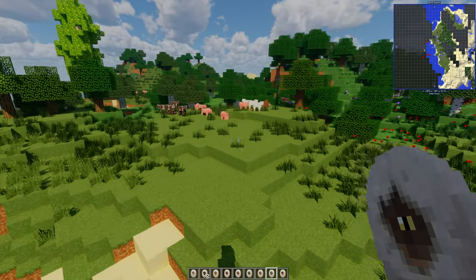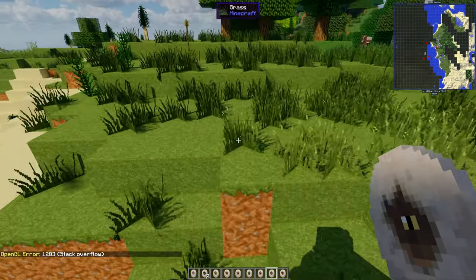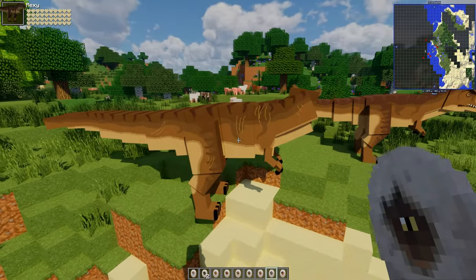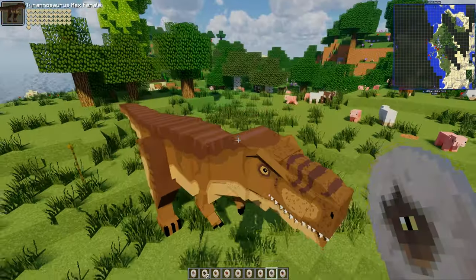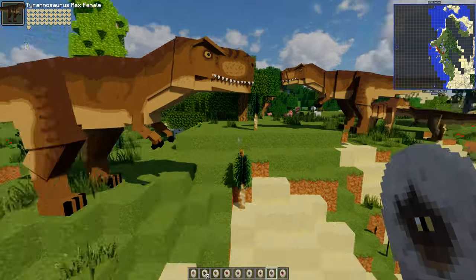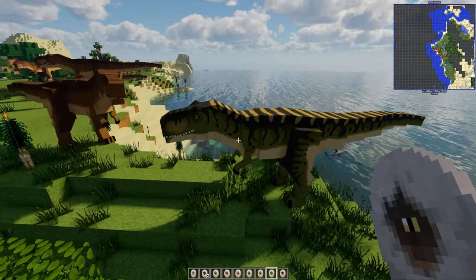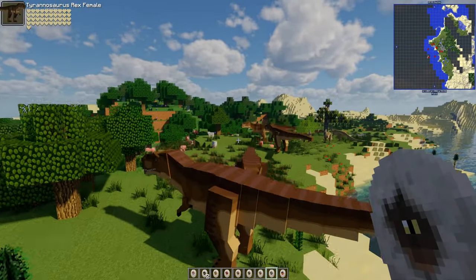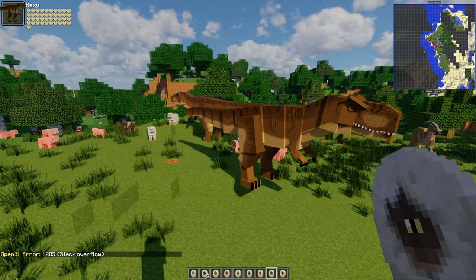Tyrannosaurus has had a new skin update. There's a female, a male, and also Rexy — a female Rexy skin. Yes! We do get a male bull as well. They've definitely had a great reskin. So that's the male Tyrannosaurus, the female, and Rexy — they look really good.